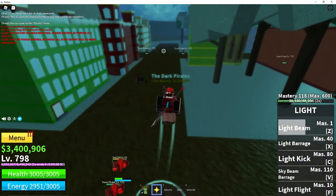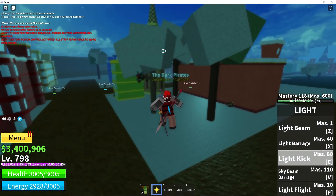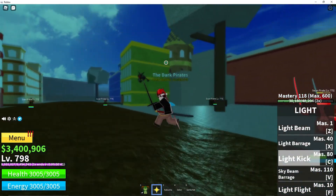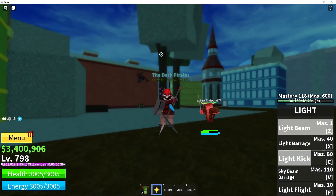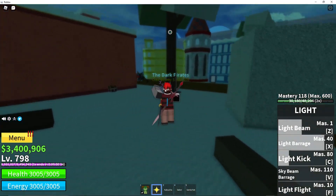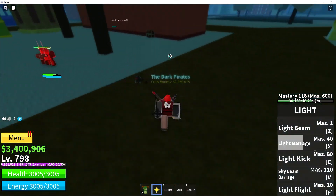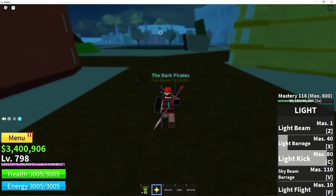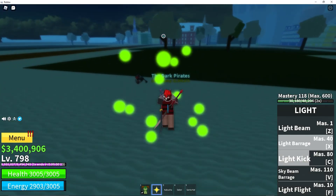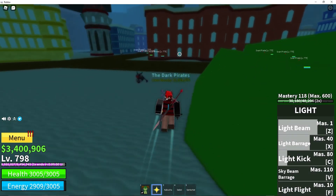Our next move is Light Kick. When held, it keeps you in a kicking animation. When you do it, it boosts you forwards. It can break trees — actually, I think Light Barrage can break trees and I just aimed it wrong. So, Light Kick boosts you forwards and shoots out a beam. I don't think Light Barrage breaks trees.